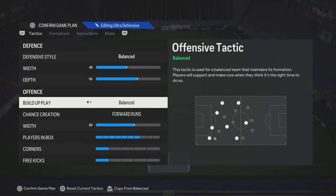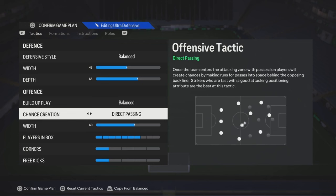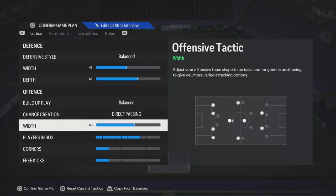As far as the buildup, it all depends on how you're trying to play. You could play long ball if you want to, but just know the AI is gonna make certain type of movements, so you just gotta be able to deal with it. If you don't like long ball, just leave it on default. For chance creation, you could just play direct passing, or you could put it on forward runs. So you could put long ball and forward runs, or default and direct passing — it's all on you.